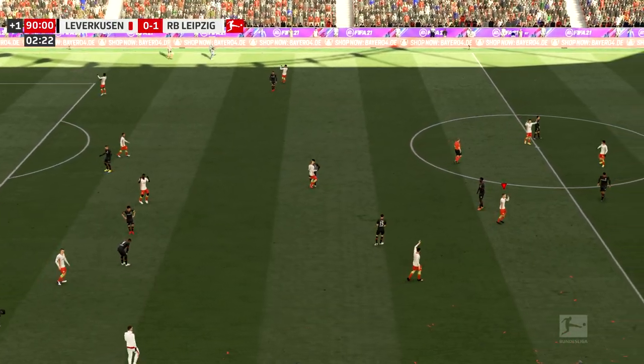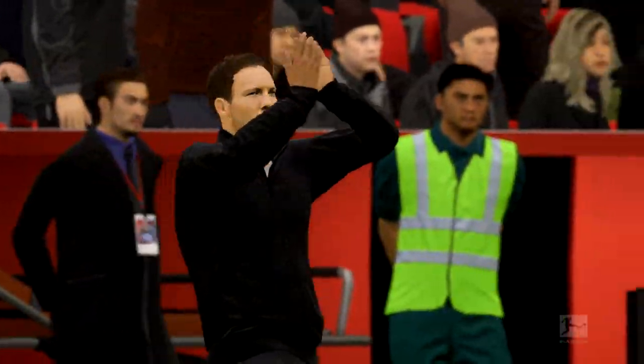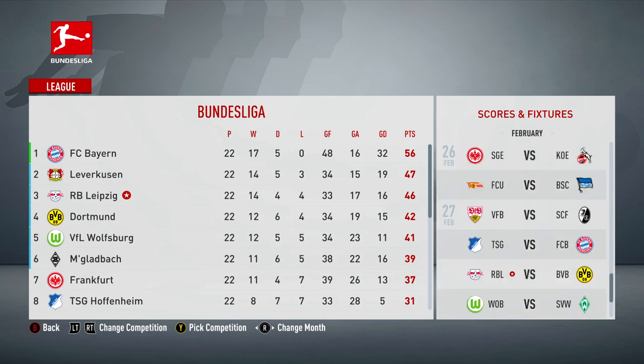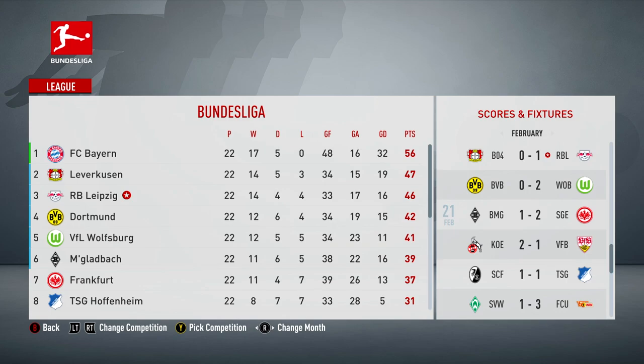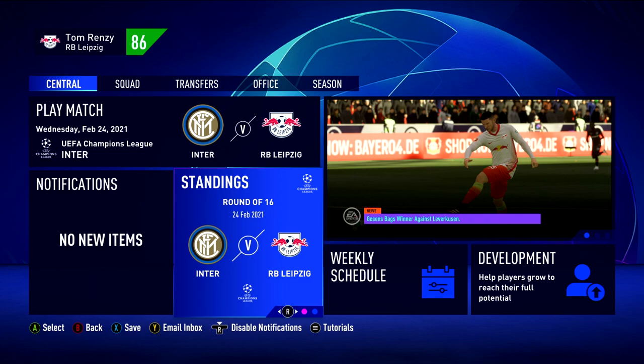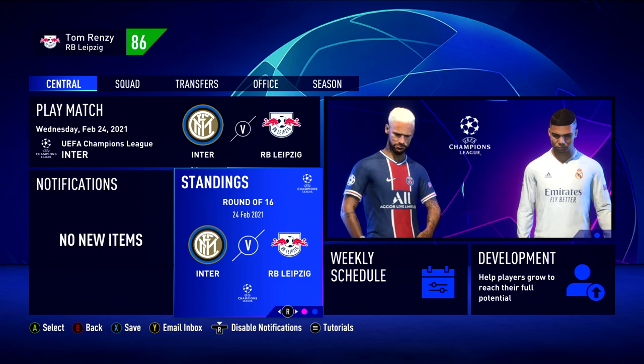We beat 10-man Bayer Leverkusen 1-0 and the goal was scored when they still had 11 men. We get the three points and here's the Bundesliga table - still in third place but only a point behind Leverkusen now. Dortmund must have lost to Wolfsburg 2-0, giving us a four-point gap ahead of Dortmund and only one point behind Leverkusen. Bayern Munich are still 10 points clear. I don't think we're catching them this season - we're out of the German Cup too, so all we can turn to now is the Champions League. Manager rating is 86.